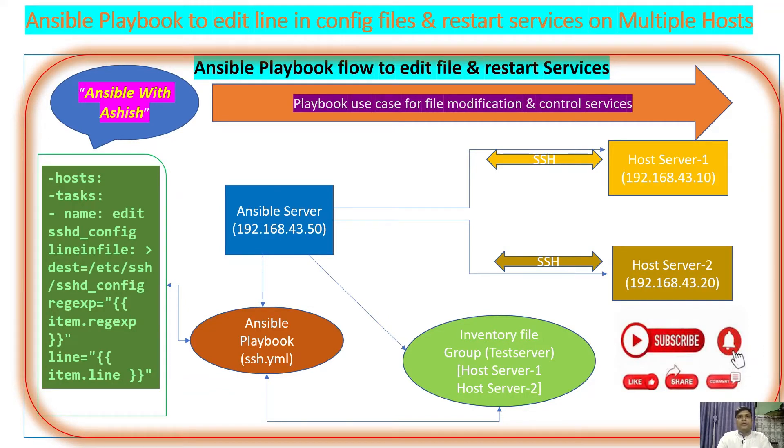Before running this playbook on your Ansible server, let's understand how it will work. I have created an Ansible playbook ssh.yml, and this playbook has three important parts: first, hosts; second, task; and third, name. As you know, hosts has the same group name where your host server information with IP addresses are given. Here we want to edit a configuration file — search some line, modify it, and start the service. I have given an example of an SSH server where we will configure the SSH configuration file, search one line, edit that line, and start the service.